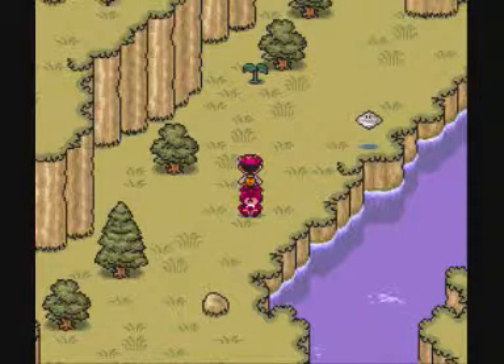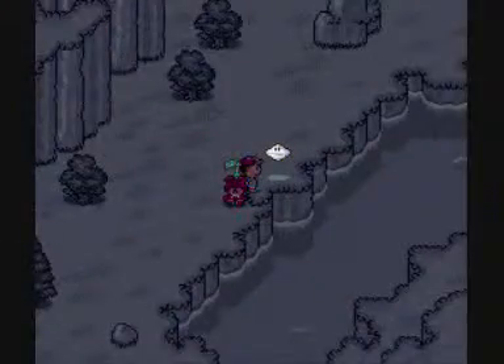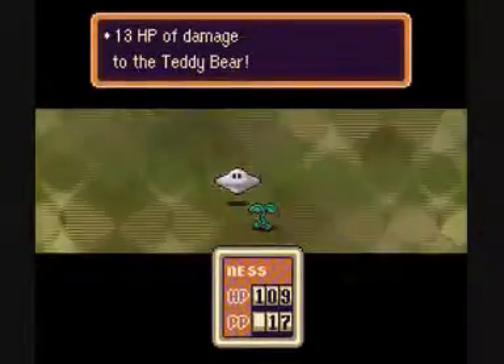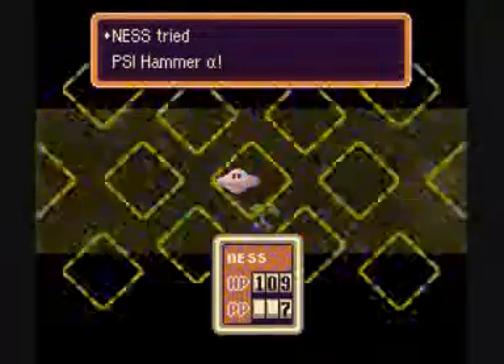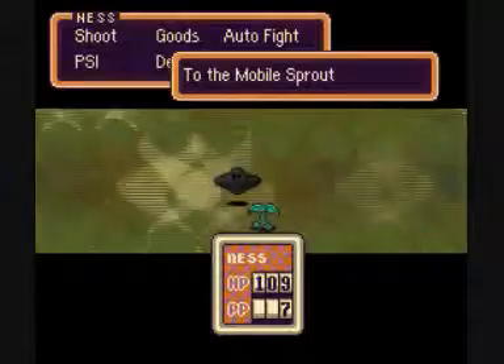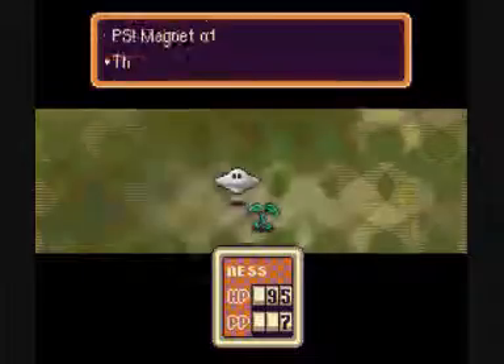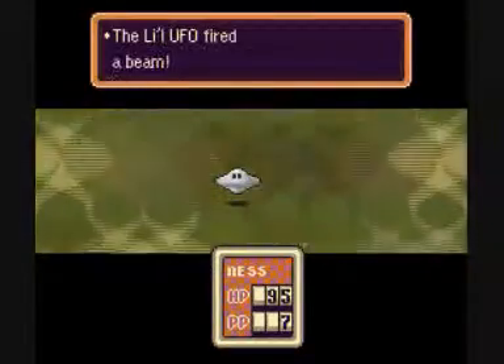This is a new enemy — I'm going to show you. It's a little UFO and it's cobalt, so let's do some PSI Hammer right about now. See that — 13 HP of damage to the teddy bear, meaning the teddy bear absorbed 13 HP of damage. These UFOs are very hard to hit most of the time. They've probably got very good speed or something.